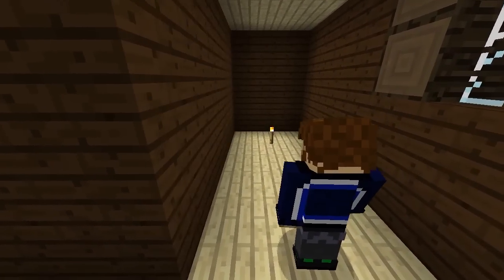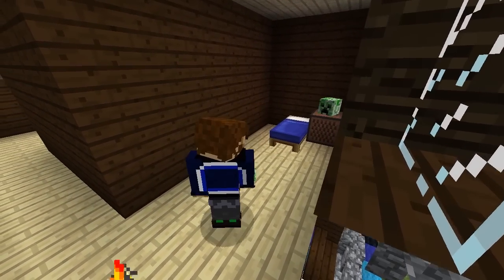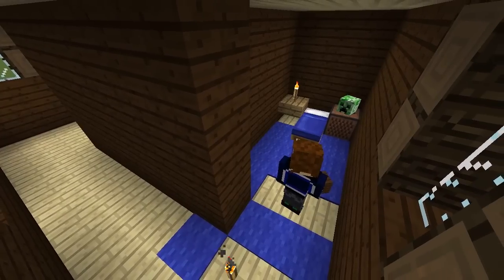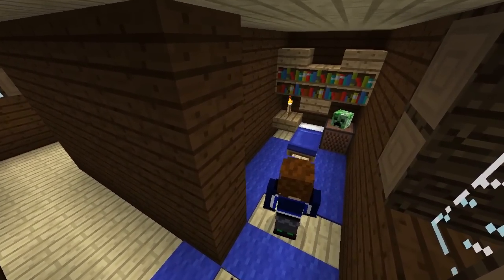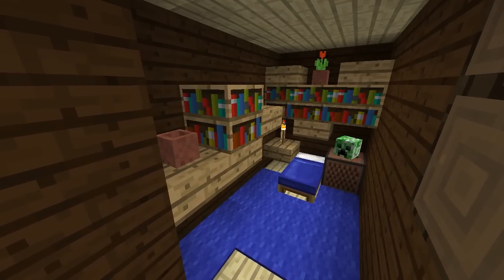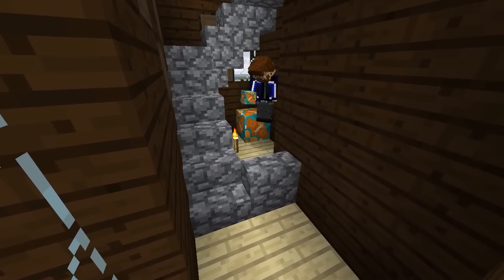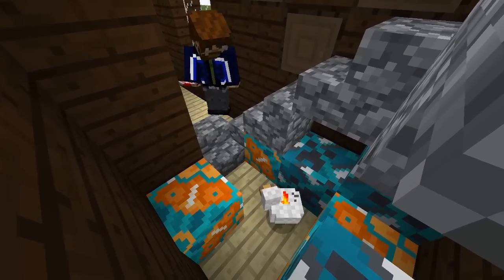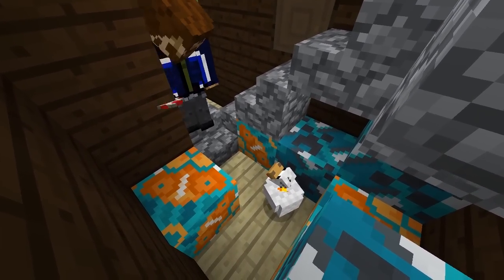Around the back upstairs we'll put in a bedroom with a regular bed, some carpets, bookshelves and other decorations. Under the staircase we could add some terracotta blocks just for colour. This mansion doesn't have enough room for a giant cat or chicken statue, so we'll just have to make do with a regular chicken.